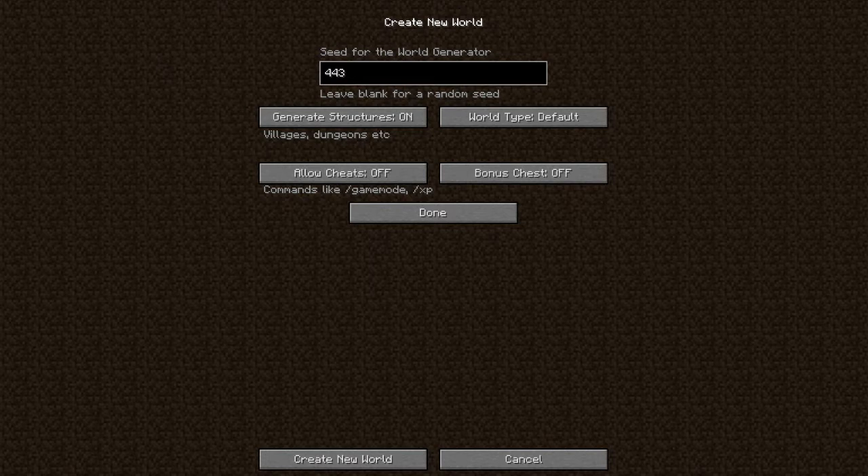I chose this seed because of a dual mob spawner near a witch hut. That will make a perfect AFK spot. I showed it off in the trailer for this series. If you haven't seen that already, go check it out first — it's awesome. I'll have links down in the description.